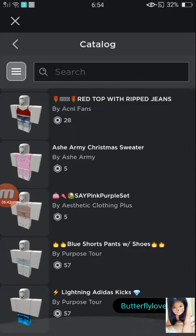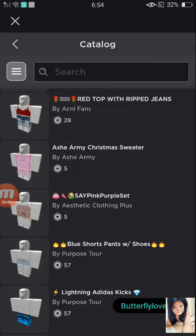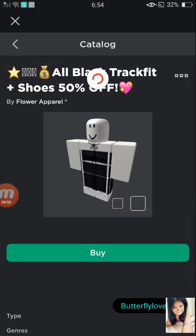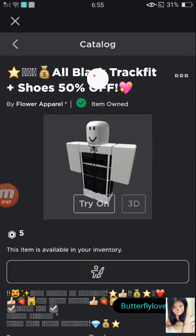I'm sorry if my voice keeps getting lower and lower. I'll come back to you guys when I find an outfit I want to buy. I found one outfit I want to buy and it's the all-black outfit with shoes. Let's buy that. That's only one outfit - let's go back.